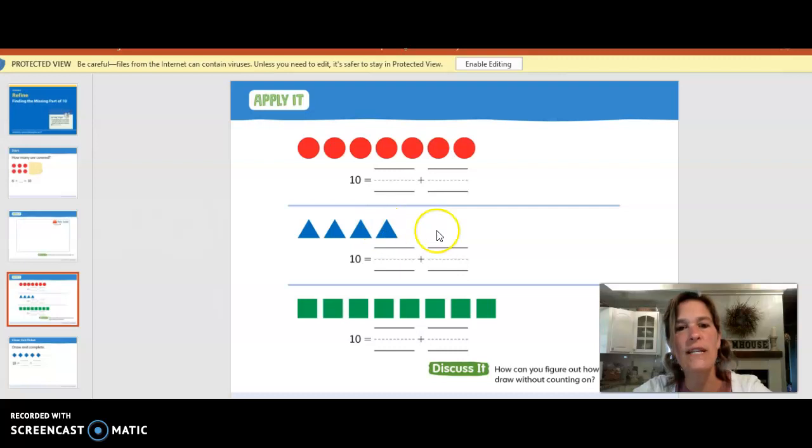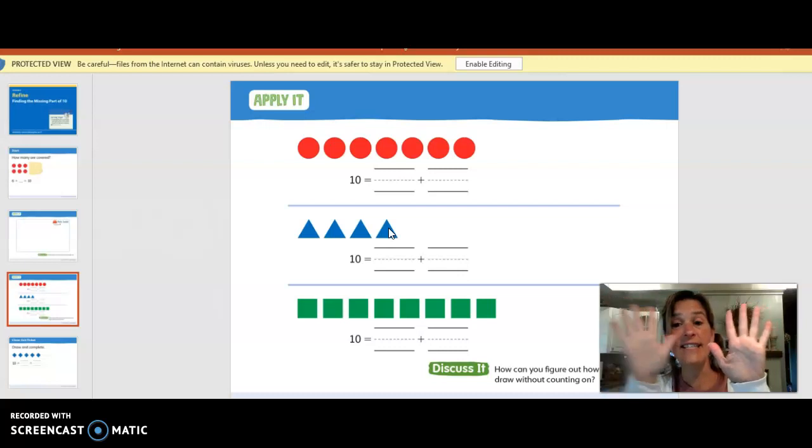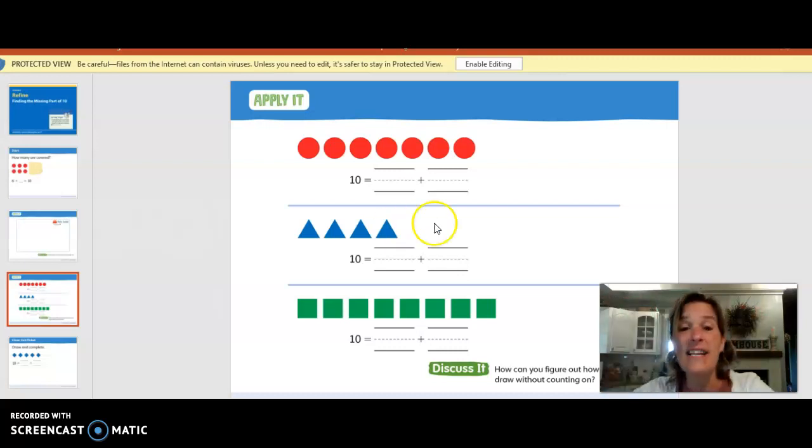Let's try it with a triangle. We need to make ten triangles, but we already have four. So ten equals four plus — let's see how many more we need. One, two, three, four. We already have four. Five, six, seven, eight, nine, ten. Four plus six equals ten. So you're going to need to draw six triangles. Ten equals four plus six.